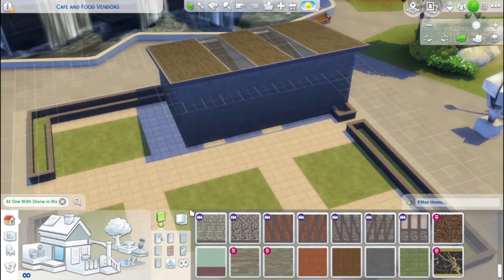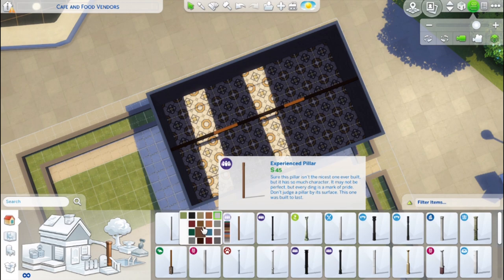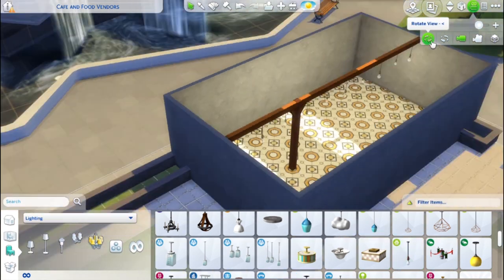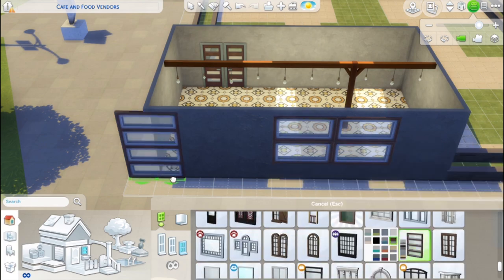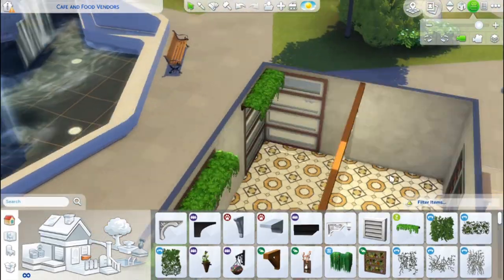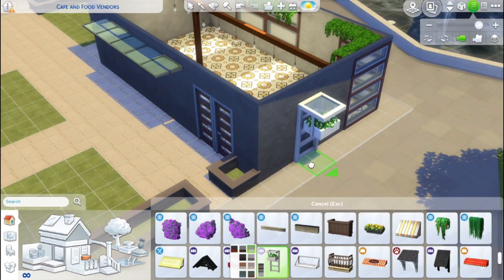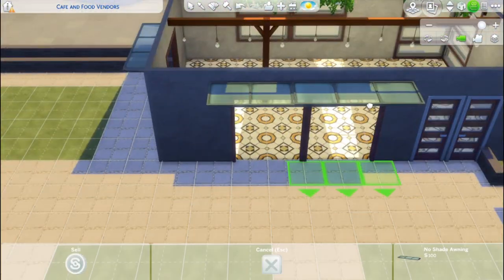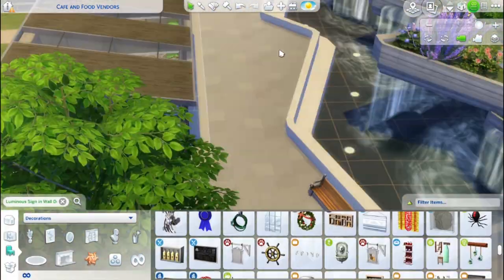The food vendors I thought would be very nice — you know, going to a restaurant takes a long time in the Sims, so it's very nice to have just a place to go get a quick bite to eat. The unfortunate thing about having food vendors on a lot is that the actual vendors don't come unless you hire them, which costs about a hundred dollars. Not really a problem for me because I always use the motherlode cheat.